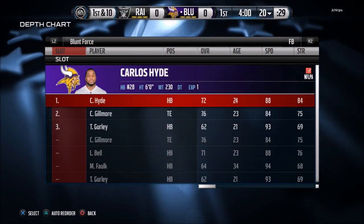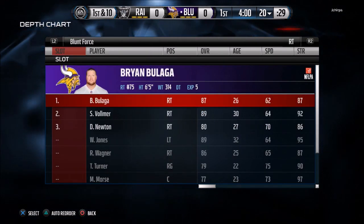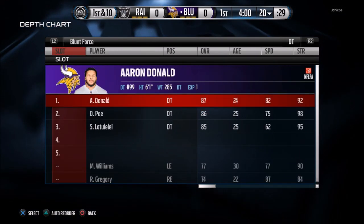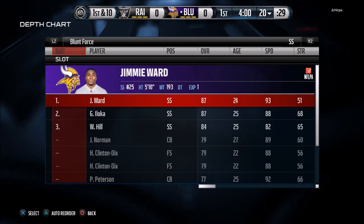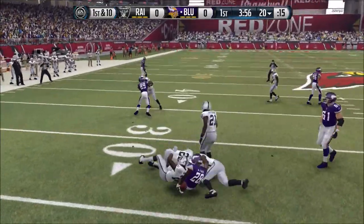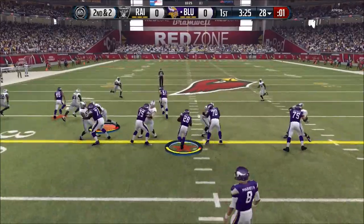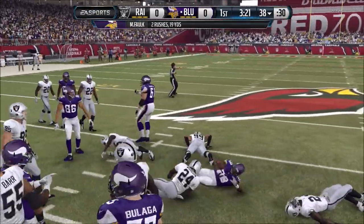Heading into the second game, we checked out my opponent's roster. He's got the new Marshall Falk, which is crazy. He's got a pretty decent line, all elites — Aaron Donald. His team has some holes but some good players as well. A lot of budget ballers, a lot of Schefter stars — Crockett Gilmore, Ha Ha Clinton-Dix, Jimmy Ward. But the main problem here was Marshall Falk.